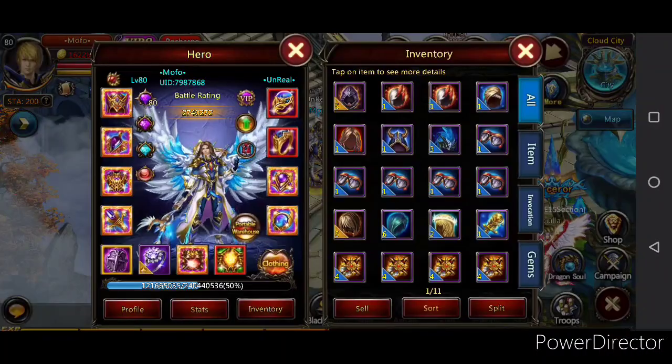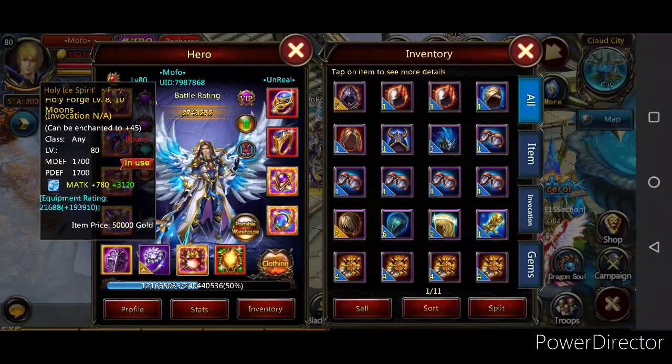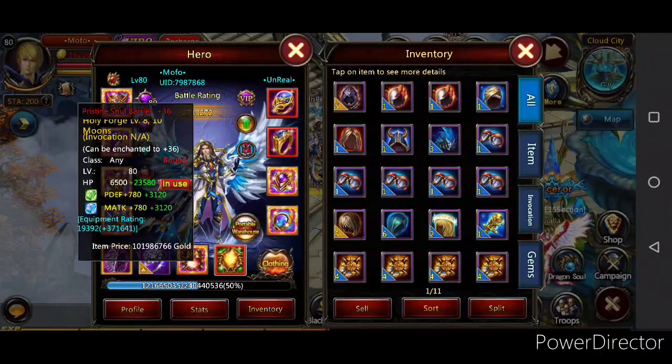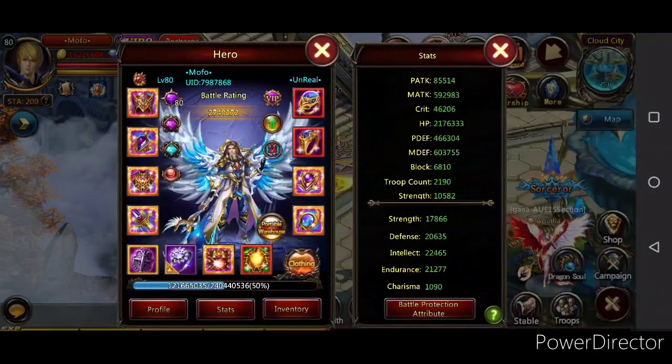If I remember, I was at 2.67 million. It went up definitely a lot, and as you can see it changed color. This is now called Holy Ice Spirit, which is your crest and halidon. Let's go check out my statistics — it definitely went up very high in my defense, especially my magic defense. It went almost 30,000, and power defense probably also went up about 30,000.